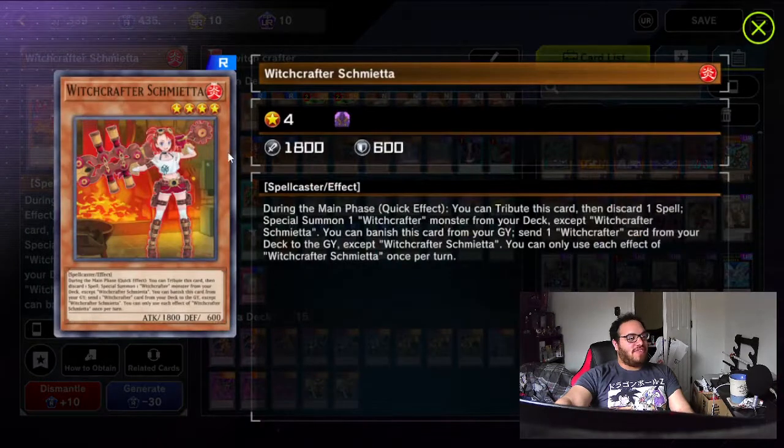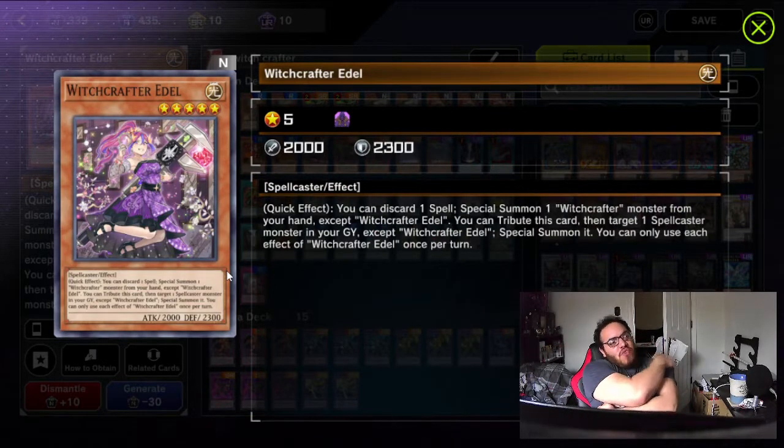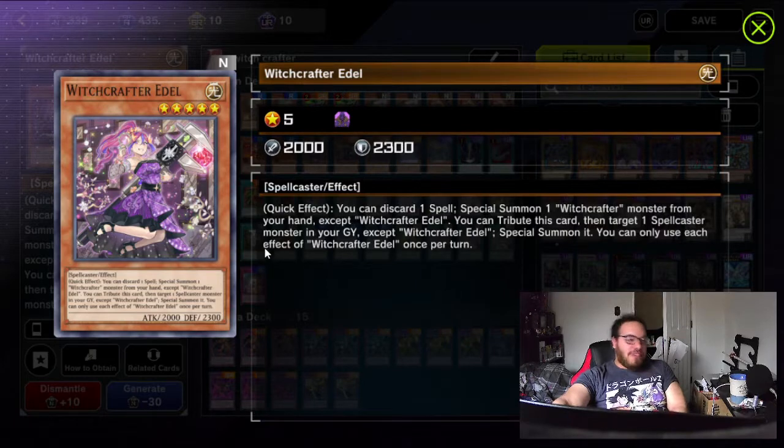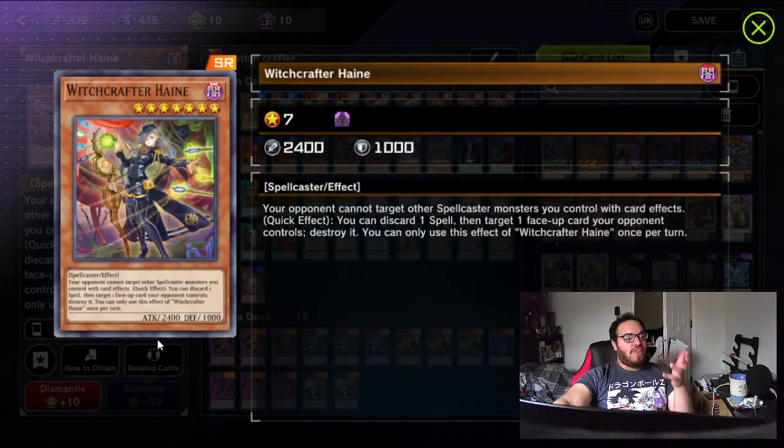You can pop off other effects for her because Schmietta — basically her effect is the whole search thing of sending the Witchcrafter spell cards from the deck to the graveyard and then adding them to your hand during end phase if you have a Witchcrafter spellcaster on the field. I don't even really want to run this card too much — it has 2000 attack though. This card targets one spellcaster monster in my graveyard except herself and special summons it; it can only use the Witchcrafter Edel effect once per turn, which isn't bad. She doesn't have a banish effect, so that's why I don't like her as much. I run 2 of Haine. Haine has a quick effect of discarding a spell card and targeting one face-up card your opponent controls — it gets destroyed. Good interruption if you can pull it off.